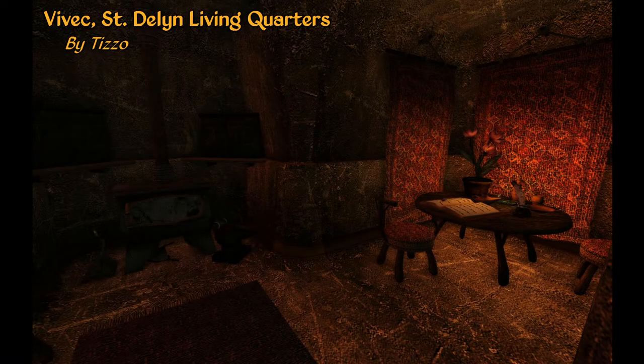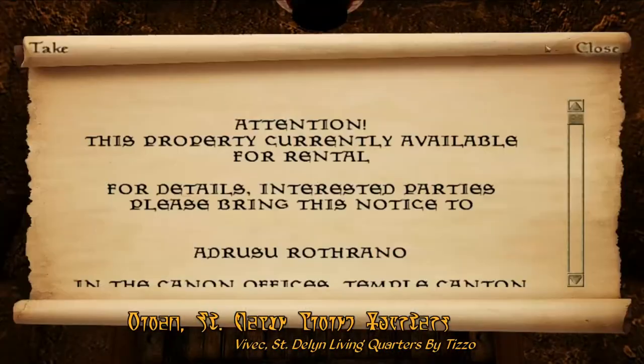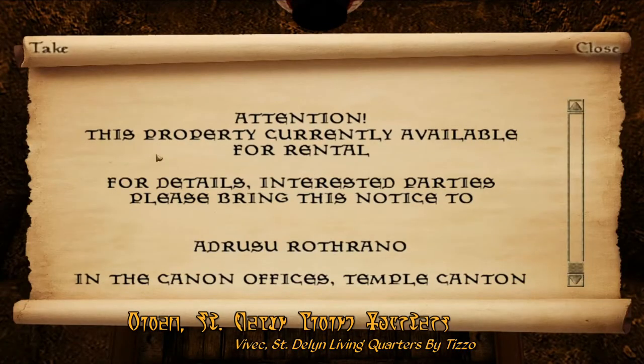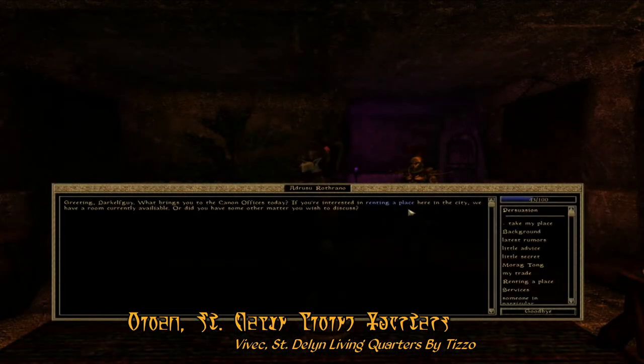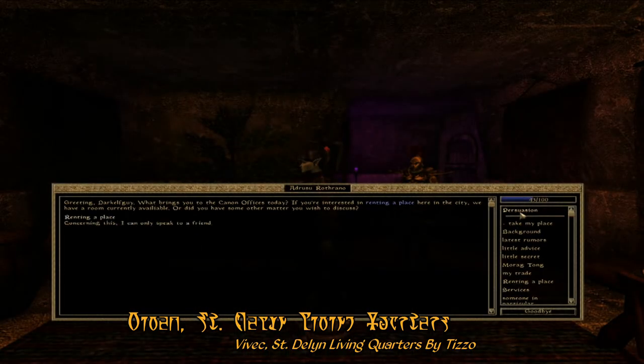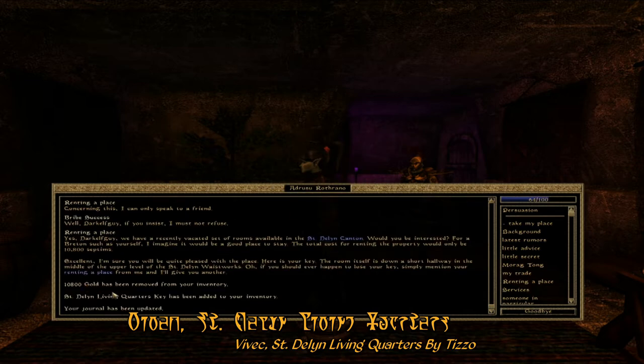For our Housewives of the Week this week, we have Vivec St. Alan Living Quarters by Tizzo. This mod adds a new apartment to rent in the St. Alan Canton of Vivec. To rent the place for yourself, you'll have to go to the temple compound and convince a local priest to talk to you, and then spend a hefty amount of gold to buy it outright.